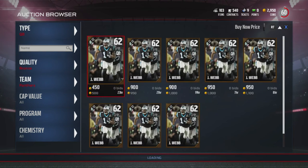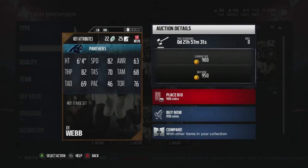Joe Webb has 82 speed, making him a speed quarterback, with 82 throw power, 70 throw short, 68 throw middle, and 69 throw deep. Obviously his throwing stats are not great, but his speed is what actually matters.